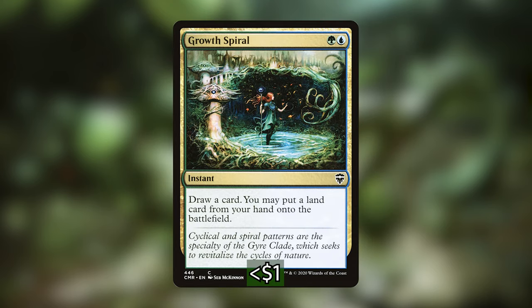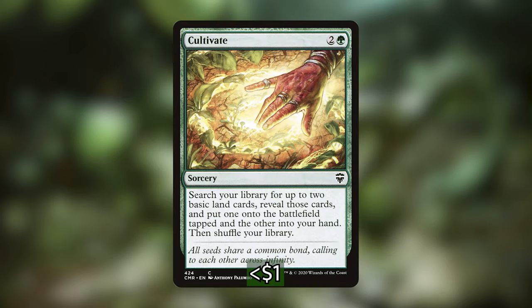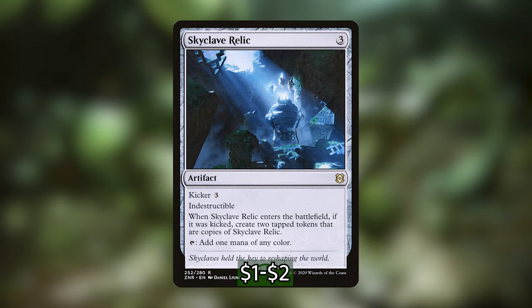Next we've got Growth Spiral, which costs one green and one blue. It's also an instant and it lets you draw a card, then you may put a land card from your hand onto the battlefield. I also added Cultivate, which costs two and a green — you get to search your library for two basic lands, put one onto the battlefield tapped and the other into your hand. And I've also added Skyclave Relic as an additional piece of ramp. It costs three with a kicker of three. It's indestructible, and when it enters the battlefield kicked, create two tapped tokens that are copies of Skyclave Relic — or four if you have your commander out. You are essentially paying six to ramp five, which is so good.